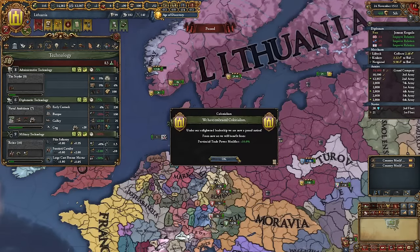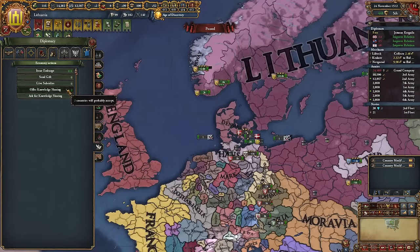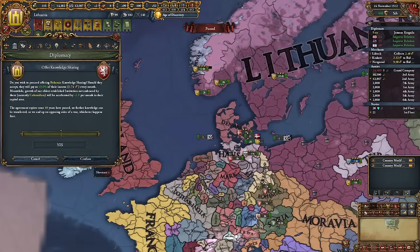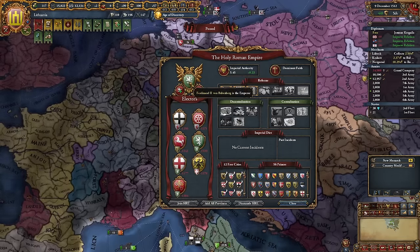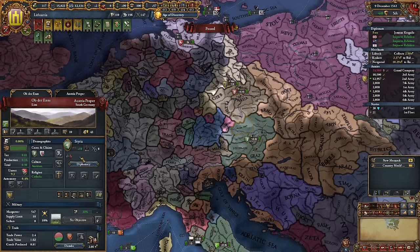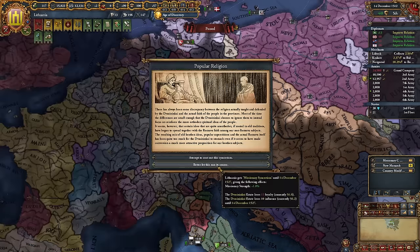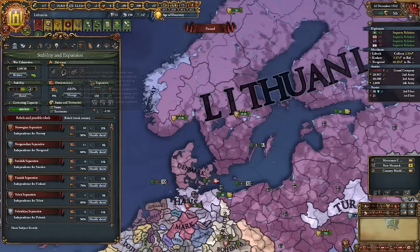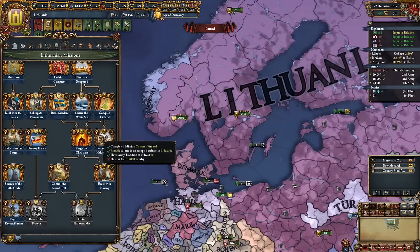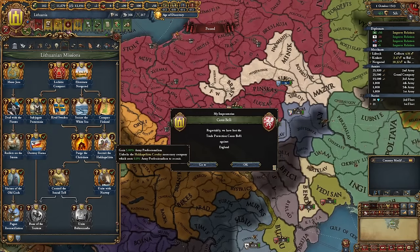We don't have to care about colonialism anymore. We can sell it to one of our allies — Bohemia would want it for 1.7 ducats, sure. Styria is the HRE emperor now and our ally — that works. We need to improve relations though. Hey — additional missionary strength and governing capacity 800, yes! Now we can complete Recruit a Hecka Pelita — we just need 12,000 cavalry, so let's recruit a couple more cavalry units.